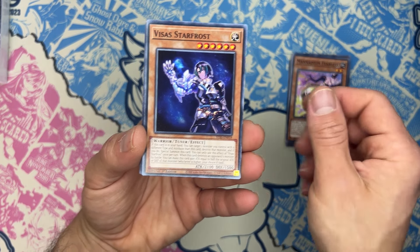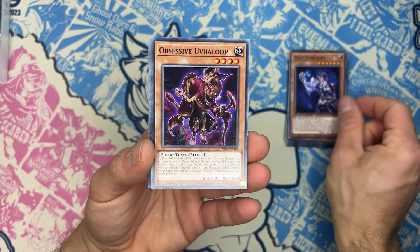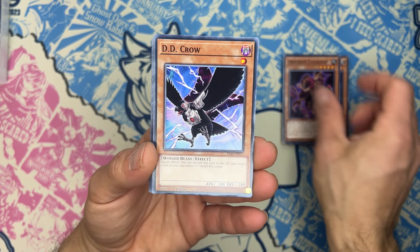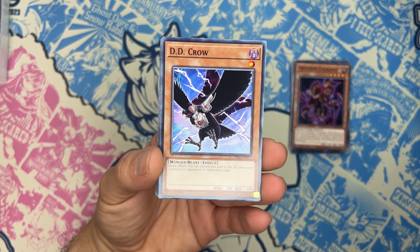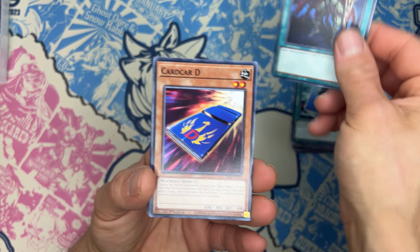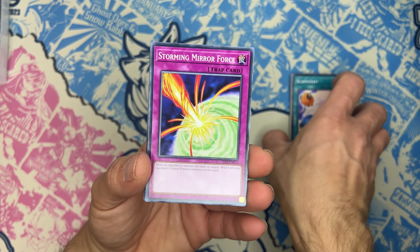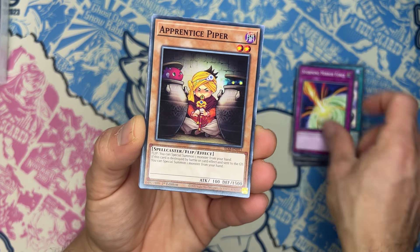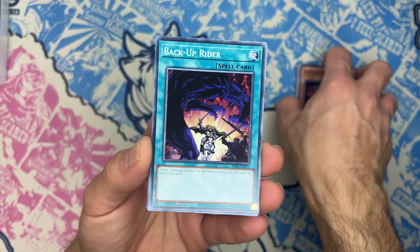Manadium Fearless, the second one. Visas Stormforth, the common version of Visas. We have Obsessive, Yuvaloop. We have Diddy Crow as a common — very nice card. We have One Time Passcode, Warrior Retailing Alive, Card Card D, Scapegoat, Storming Mirror Force. So far I have seen like three staples, along with the holographic cards.